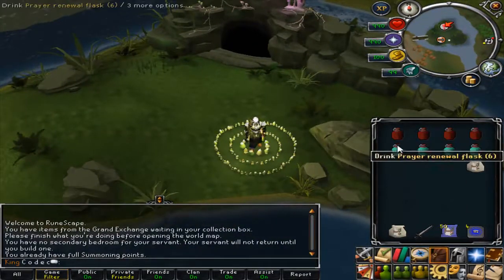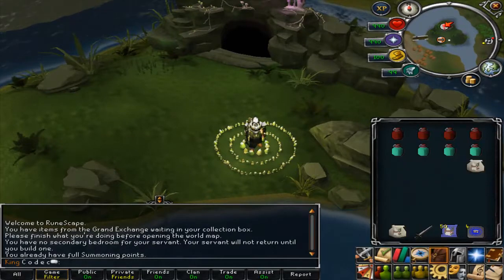Inventory: I've just got prayer renewals and prayer pots. You don't even need a familiar, so you don't have to worry about summoning level. But I just use a Wolpertinger for a mage boost. You could use a unicorn, or you could just bring nothing — you don't really need anything, to be honest. Just bring an Excalibur to heal yourself up, a few scrolls, and some tele tabs.